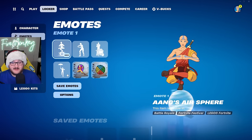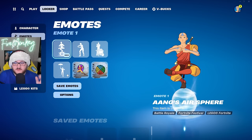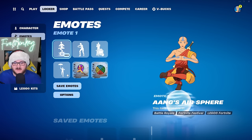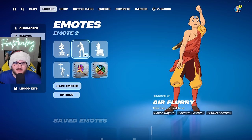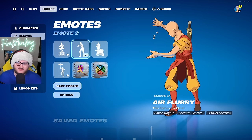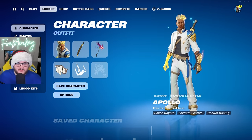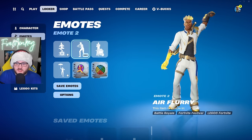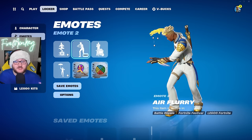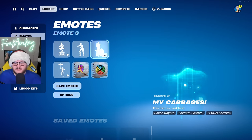For emotes, we have Aang's Air Spear traversal emote, which lets you roll around the island — a nice reference to Avatar. We also have the Air Flurry emote, another Avatar-themed one. Something interesting: even if you're using a non-cell-shaded skin like Apollo, this emote will still apply the cell shading on the animation itself, which could be a cool way to mix and match different designs and shadings.